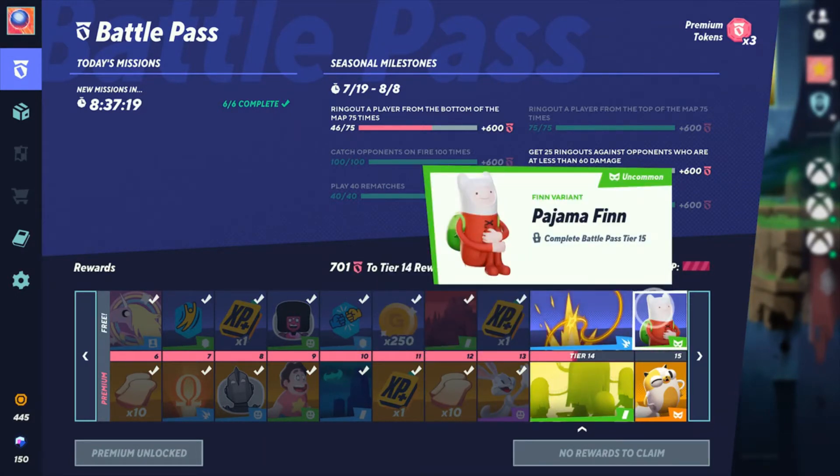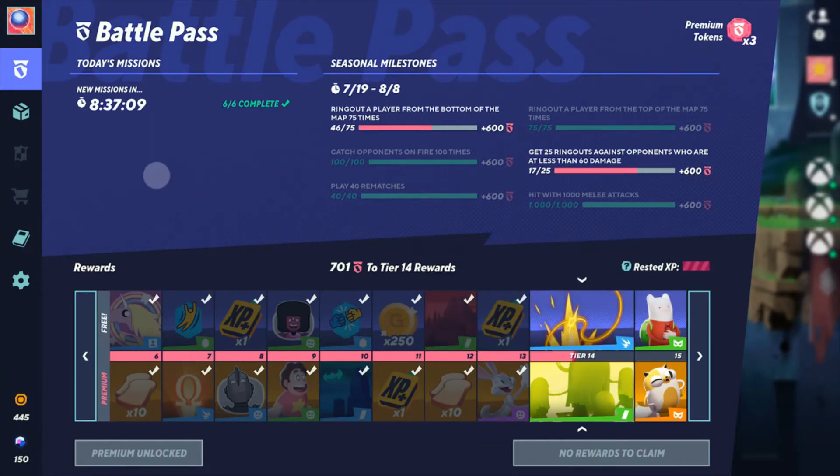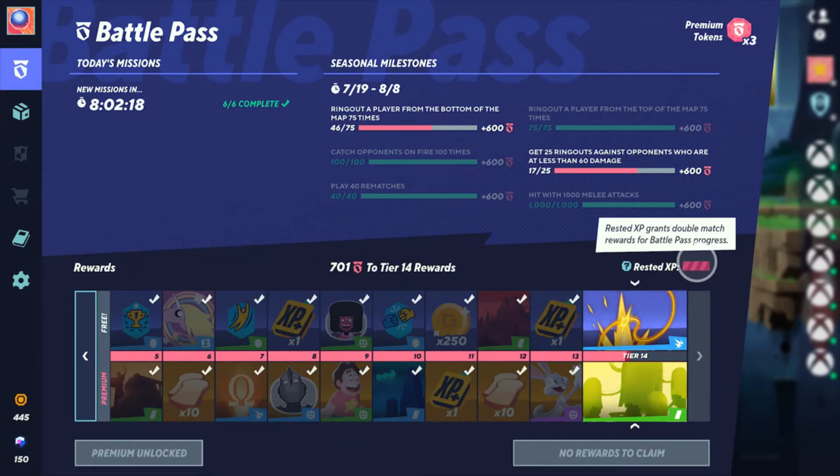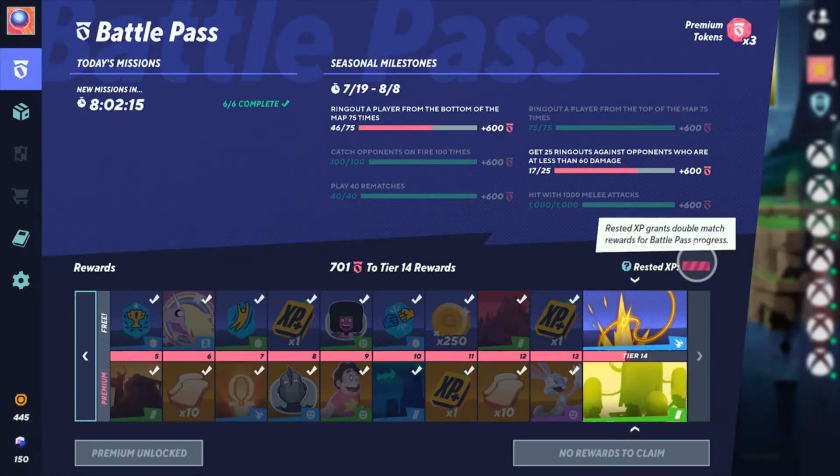The max rewards of the preseason pass are the uncommon Fin variant Pajama Fin and the legendary Jake variant Cake. For the first time in a battle pass review, I'm going to give the preseason MultiVersus pass an interesting rating — here are the reasons.